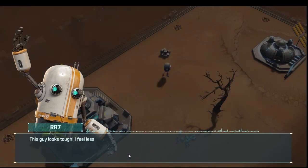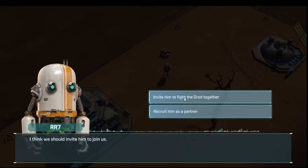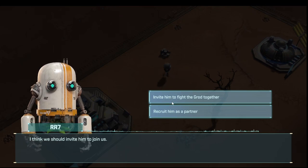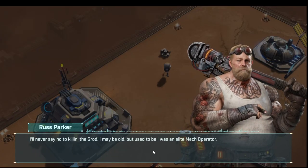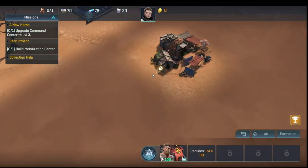We're going to invite Russ to join us — it doesn't matter which option you pick, he comes either way. Now the scavenger camp to the south has a lot of veterans, so the game wants us to go there, but we need to be command center level three first.